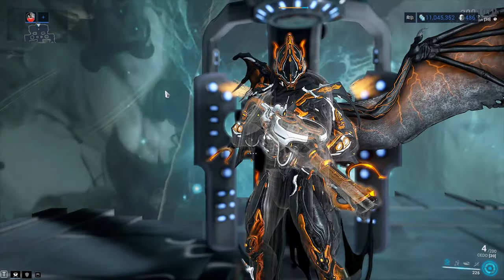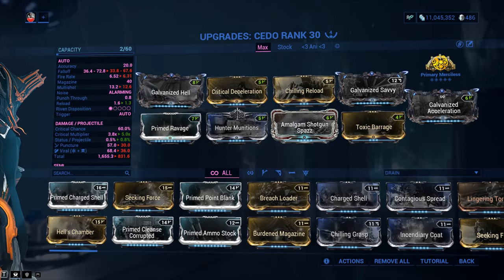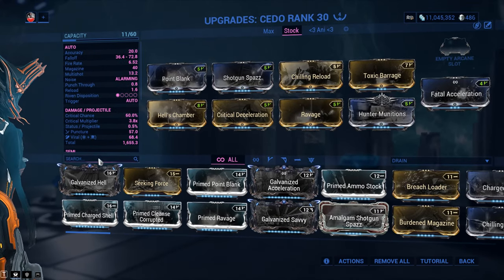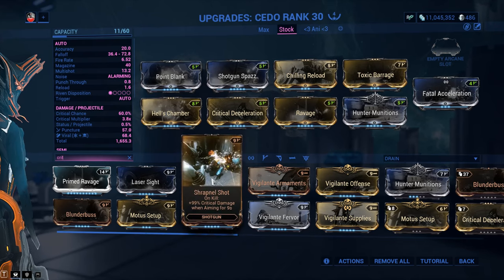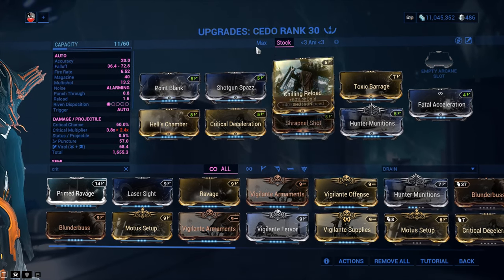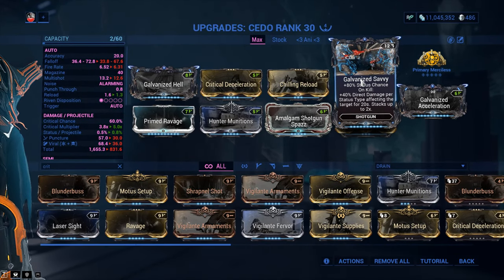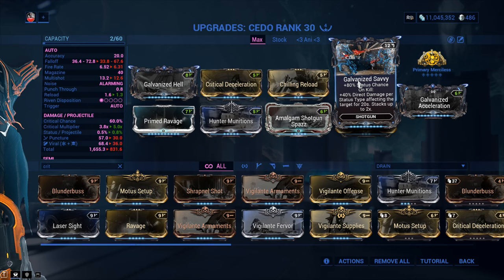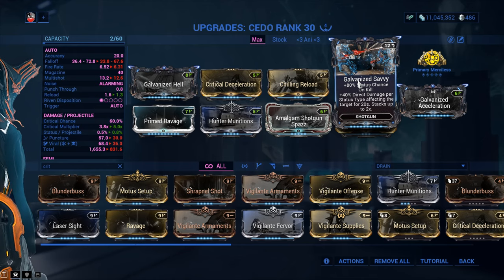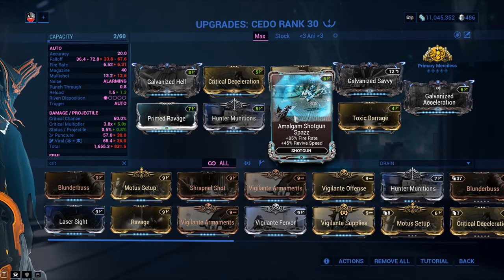So this is your jumping off point — your standard build. This is what you play off of into the endgame build. Galvanized Hell instead of the normal version, obviously, and Prime Ravage instead of normal Ravage. Also, instead of the 60% critical damage mod, you can go Shrapnel Shot for 100% critical damage — it will make it more powerful, but it's on kill and while aiming, so don't forget to aim if you don't have the Prime version. We're also going to be using Galvanized Savvy, which works on the primary fire mode.